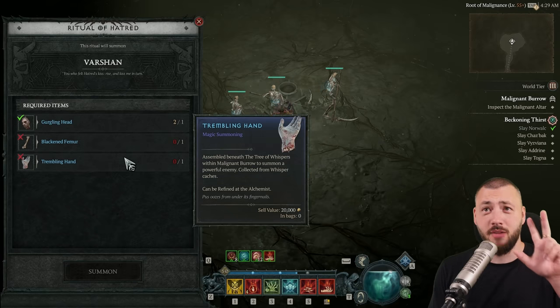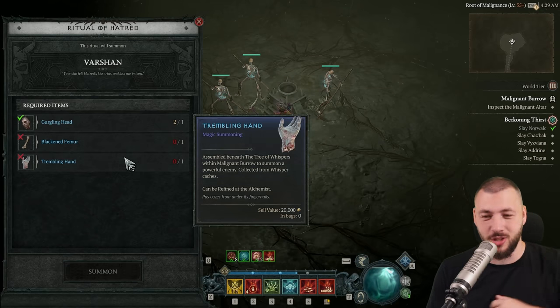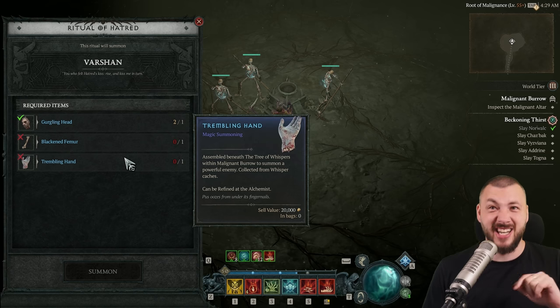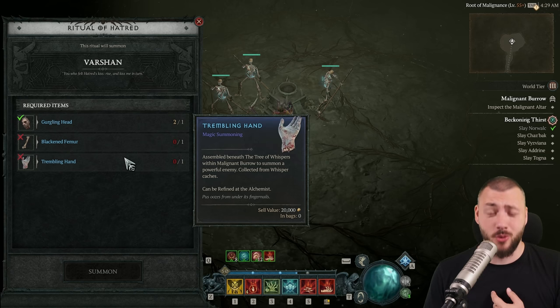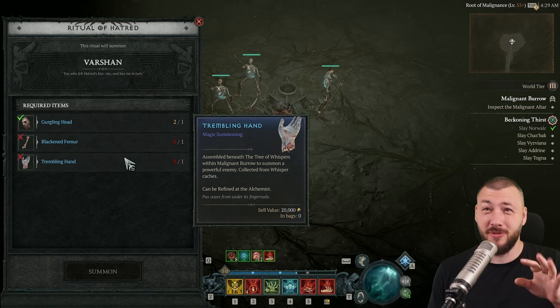At the altar, you can summon him if you have all three. Do this together with your friends because they can drop uniques and so can you. Keep in mind he's hard — I tried to do him at level 45 alone, had to get a friend who was 52 and we still struggled a little bit.